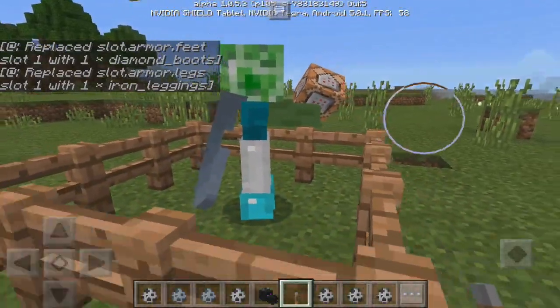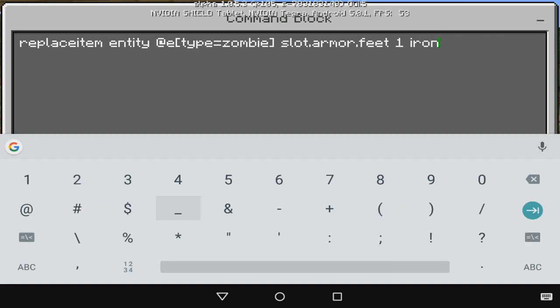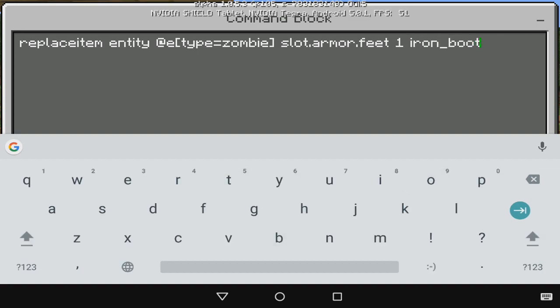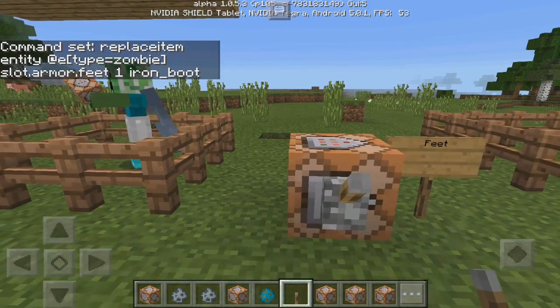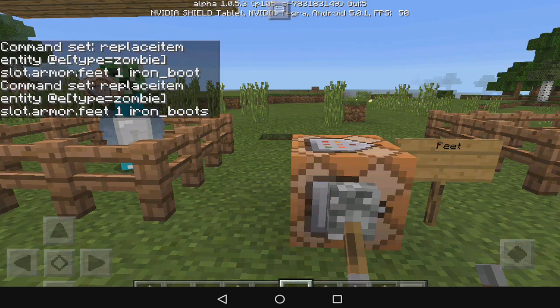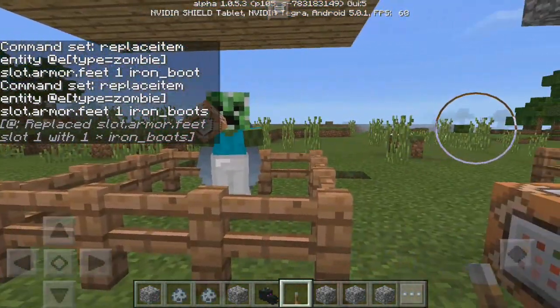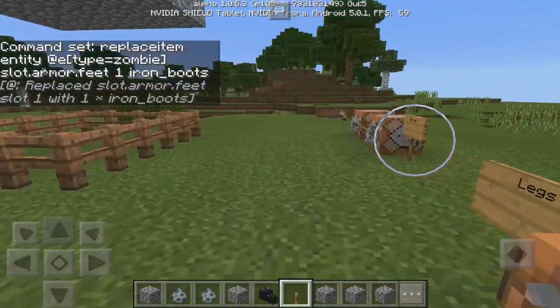We can do feet and legs as well. The command for feet says .feet and it says one diamond_boot — we can change that to iron_boots. If you just type 'boot' without the S that's not going to work, so make sure it has the S at the end. There we go, we just changed it to iron boots.